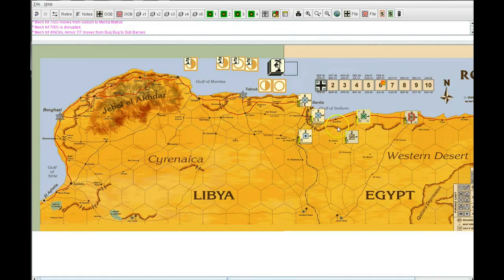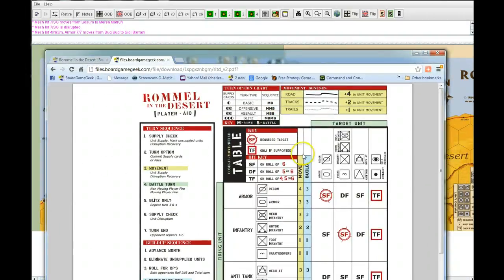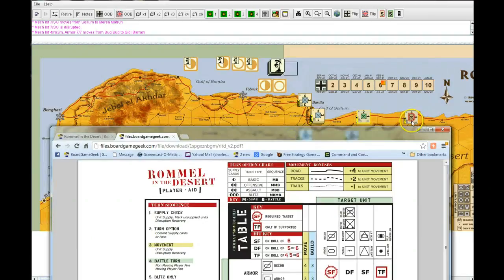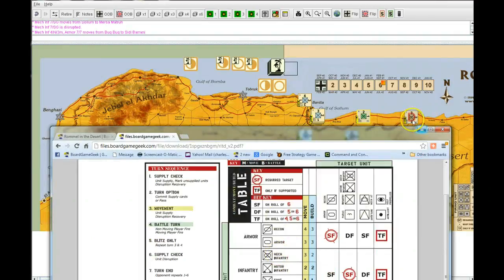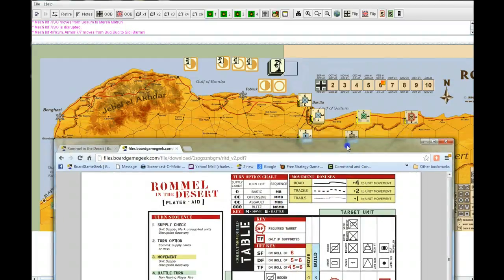You'll notice these ridges prevent crossing certain hexes, and you have to watch those. Looking at the movement chart: if a unit withdrew along the roads, you look at the unit type to see how fast it is. Mechanized infantry has a speed of three, so it could go back three hexes, plus on the highway it gets a plus four to movement. That's how movement along roads works.